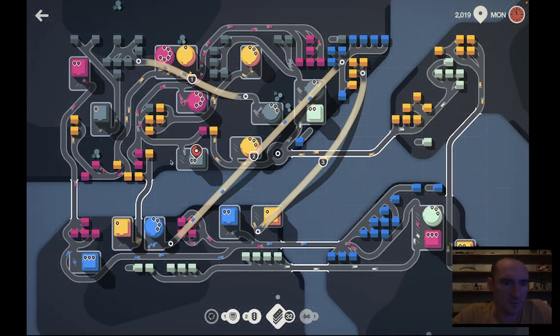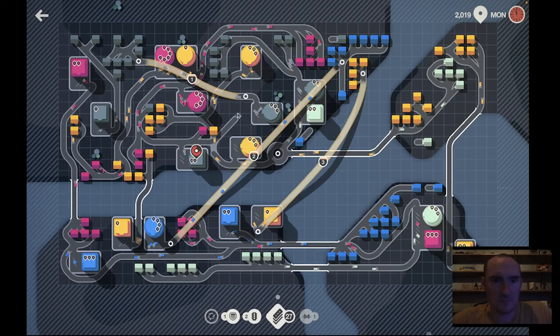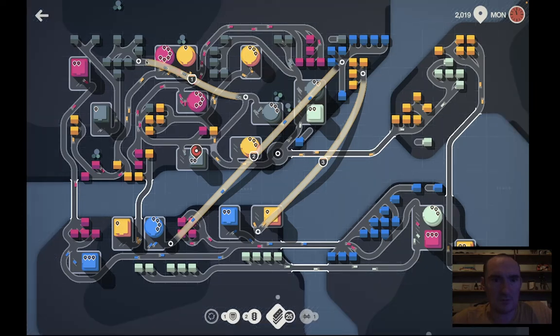That will save a couple of tiles but it doesn't get us any more gray in there. Those four yellows are the only ones going up into there. My extra yellows are up in the top corner and right here I have some that are unused. I am going to divert this yellow to the north which will open up a lane here.